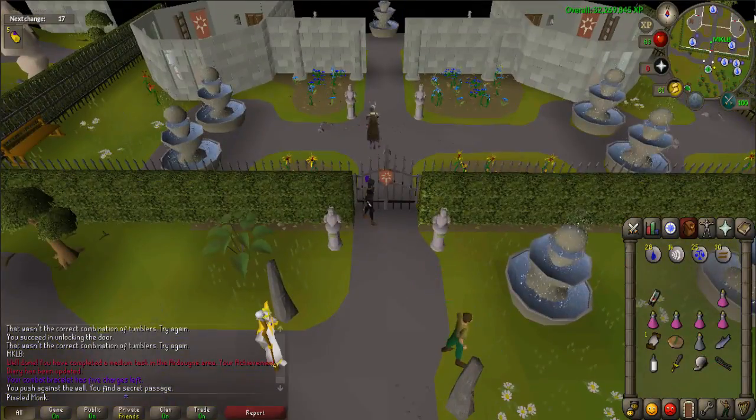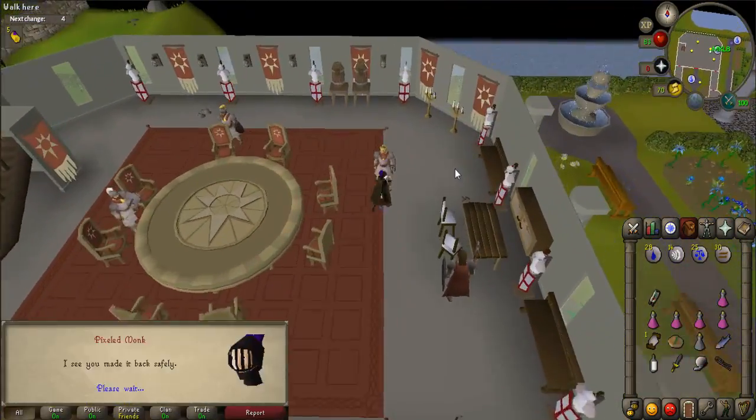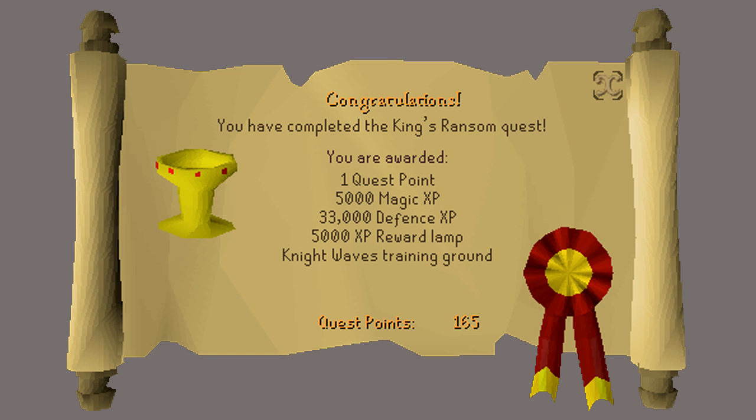Go inside of Camelot Castle and walk into the large room. Talk to King Arthur to complete the quest. Congratulations — you have received 1 quest point, 5,000 magic experience, 33,000 defense experience, a 5,000 XP reward lamp, and access to the Knight Waves training grounds, which unlocks the ability to use Piety and Chivalry prayers.